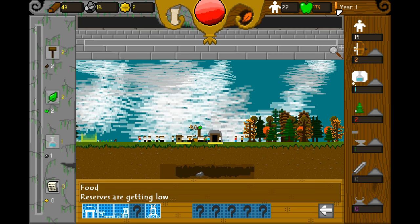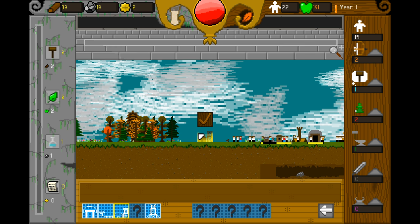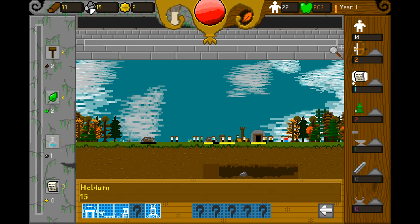Food reserves are getting low. Let's build another farm right here. Forestry grows forests over time — let's build one right here. And a tower — a strong barricade. Market increases calants. Are those the money? Ah yes, they are the money.